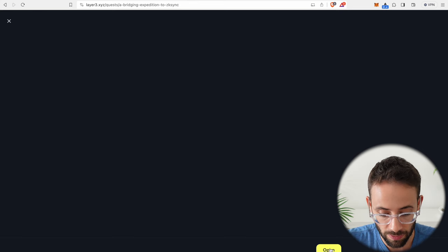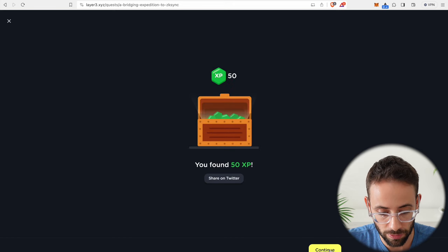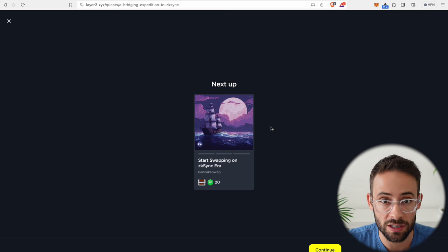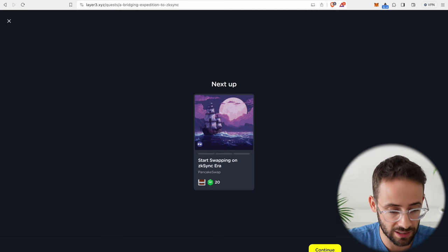We'll hit continue and open our rare chest to see the reward. The whole point is to finish each one of these quests and then to establish our history of transactions on the ZK Sync network.